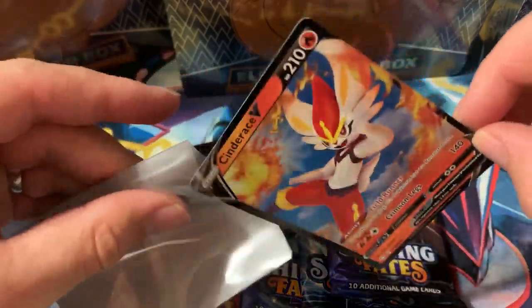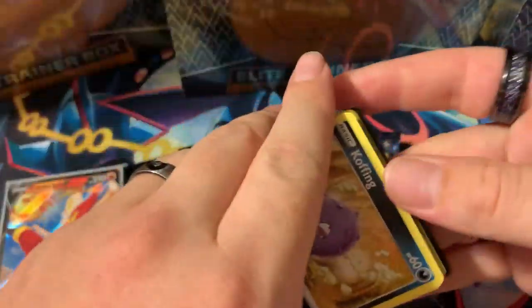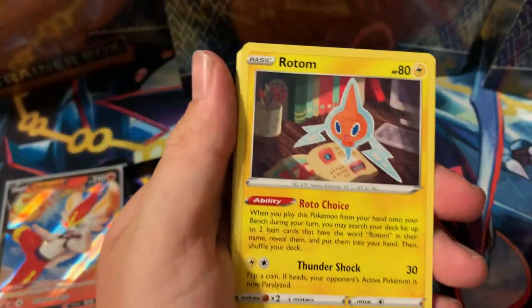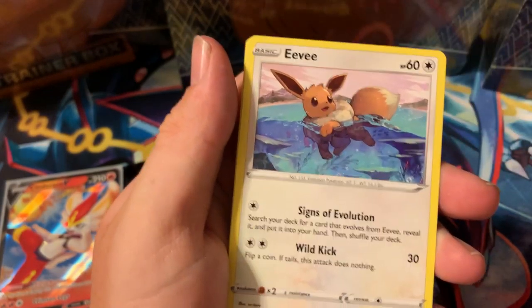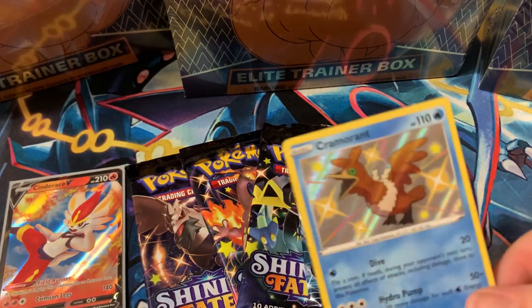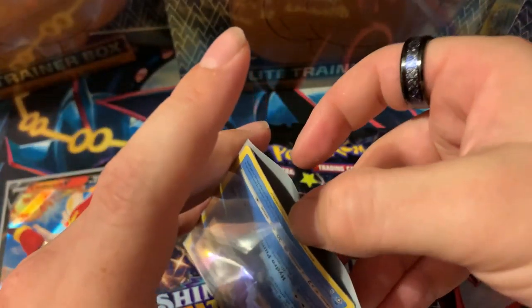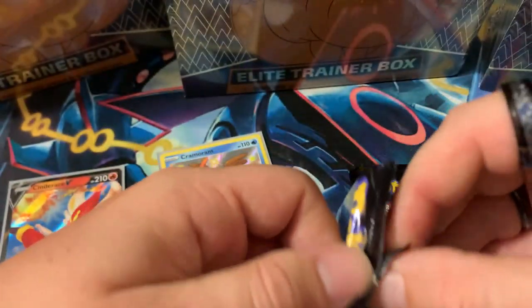Cinderance V gets sleeved right up. Code card for you guys — Shining Fates, one, two, three, four. Going with fire and electric energy. On the second pack we get a Cramorant V, and a baby shiny — Boss's Order regular rare. First baby shiny on the second pack — Cramorant V. I like the muted orange color; it looks pretty nice compared to his normal blue.